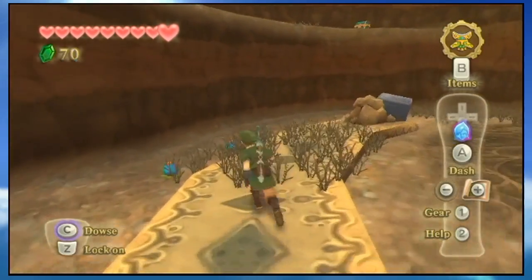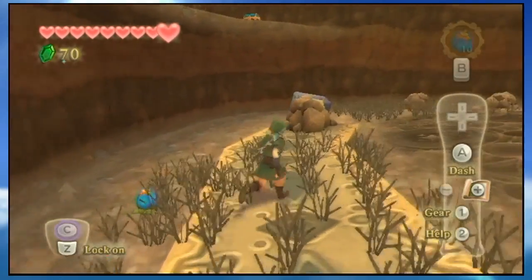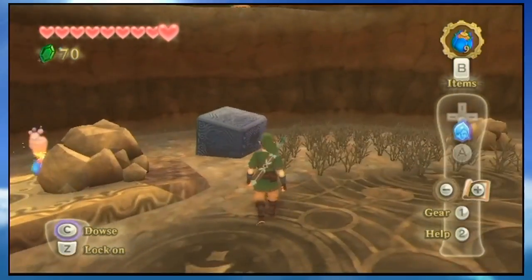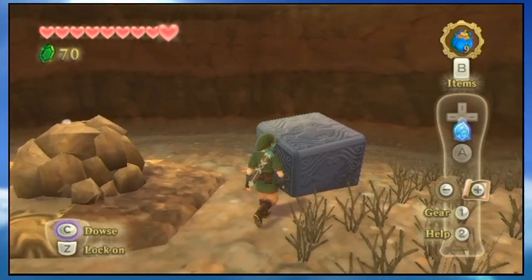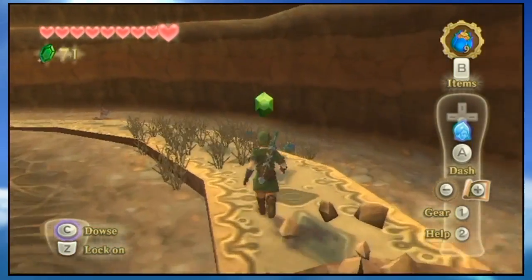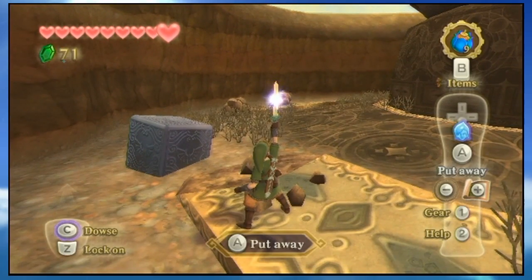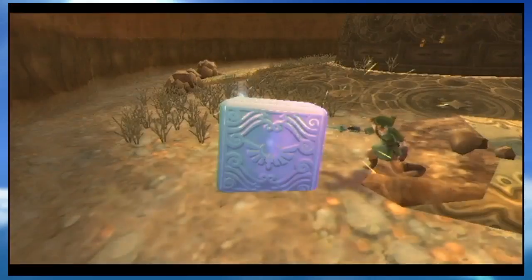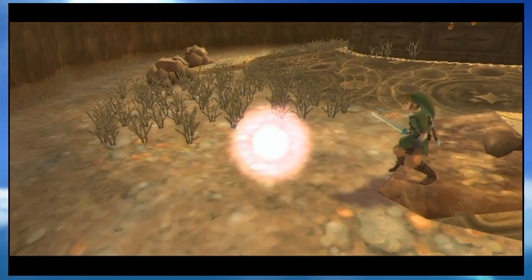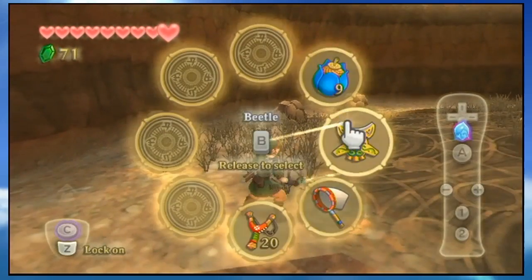We can get some bombs — now we're at 10 bombs, so that's pretty cool. We can break some of these things. We can hit this goddess cube and see if we can even get that chest once we reach it.